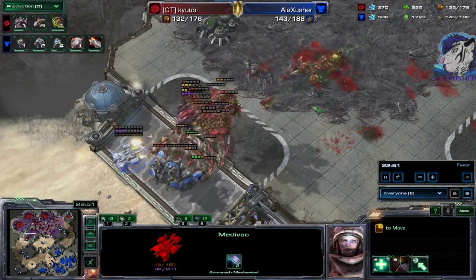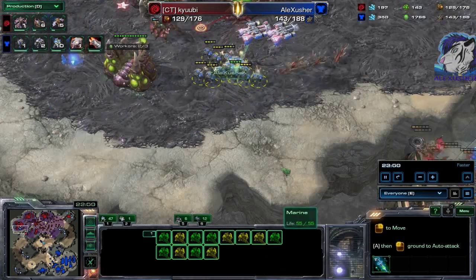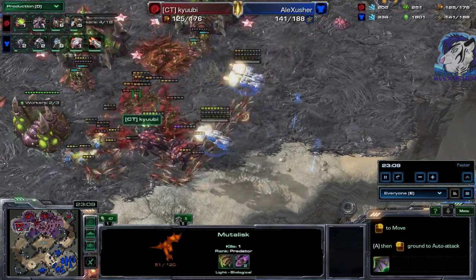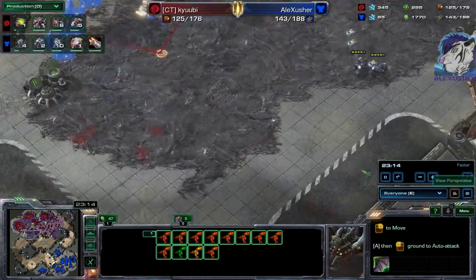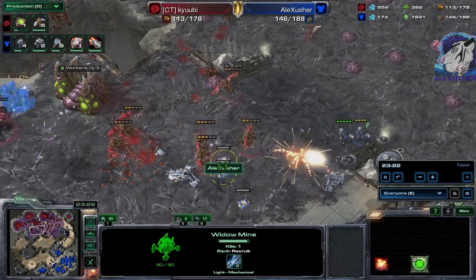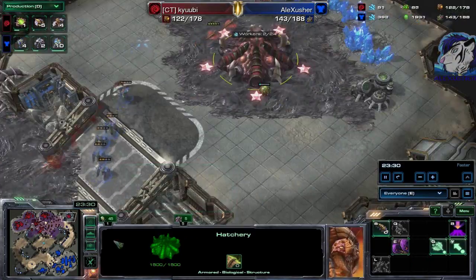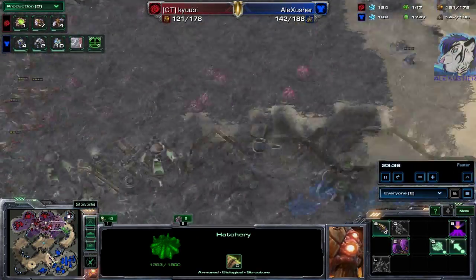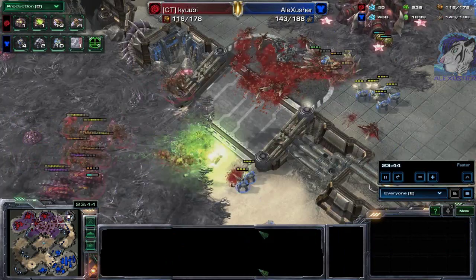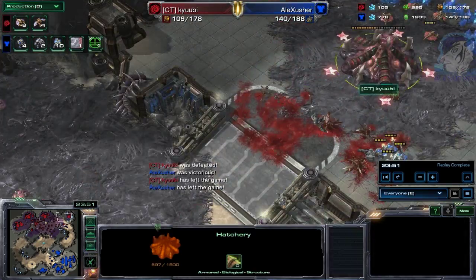The Mutalisks — they are so close to being dead. There's a double drop and all those Mutalisks are so low! The bait is so real! A lot of Mutalisks died there. Now there's the assault on the fifth base slash fourth base, and it doesn't look like QB can stabilize. The Hellbats — they are so awesome! And there we go — QB leaves the game.